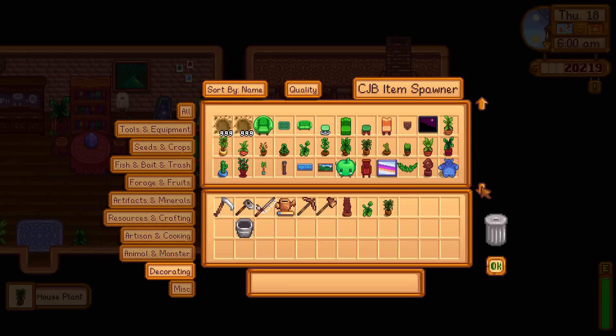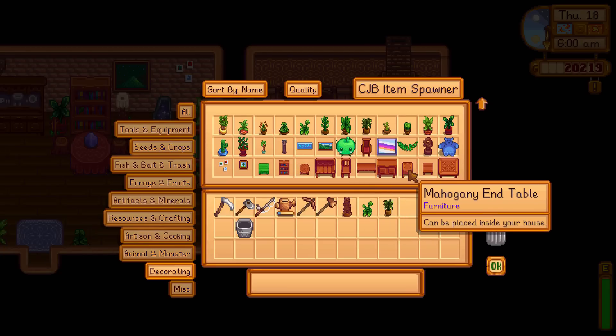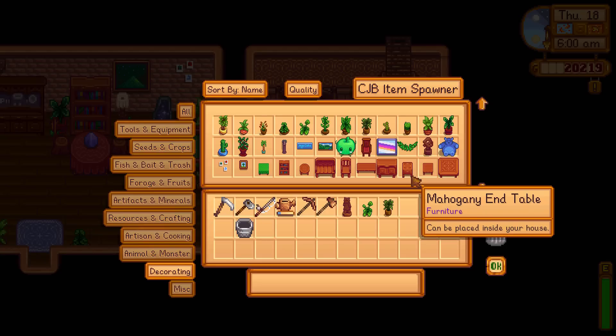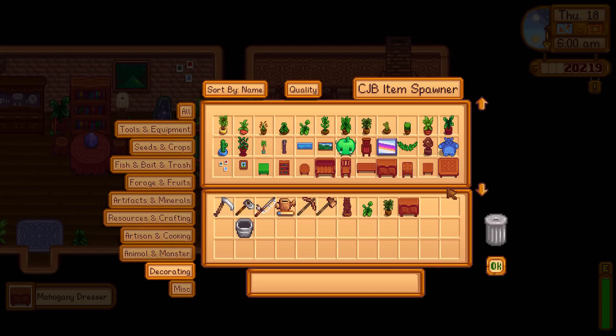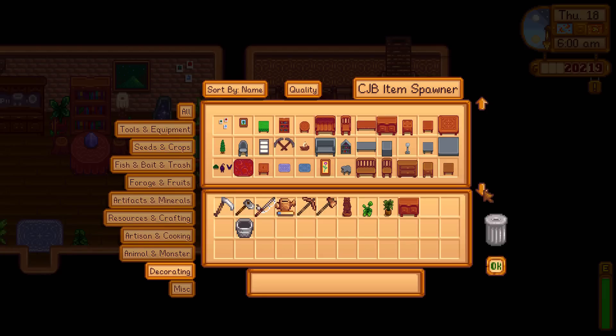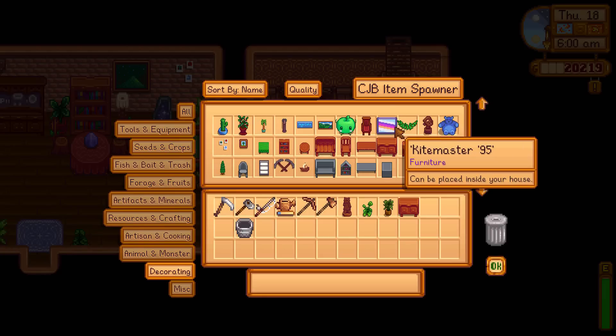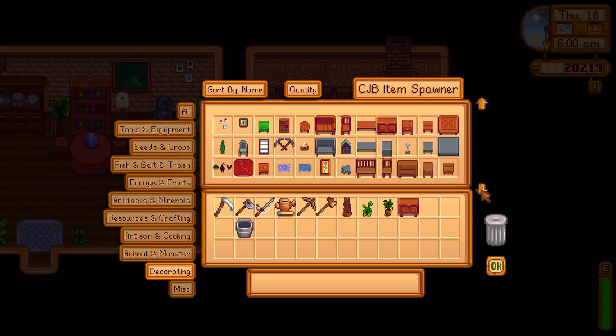I'm really trying to figure out exactly what we want. Do I want an end table? Let me try the dresser. I don't want to get too much out — I don't want to overdo it. But I also don't want to miss anything. I feel like every time I go through this item spawner and go through the furniture, I end up missing something.